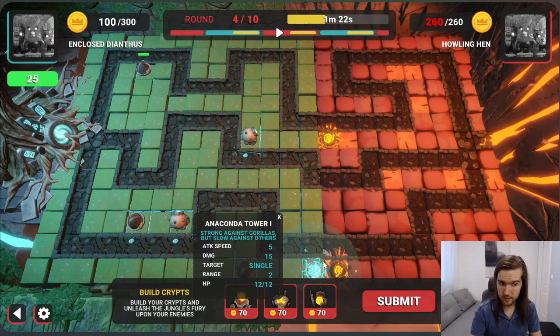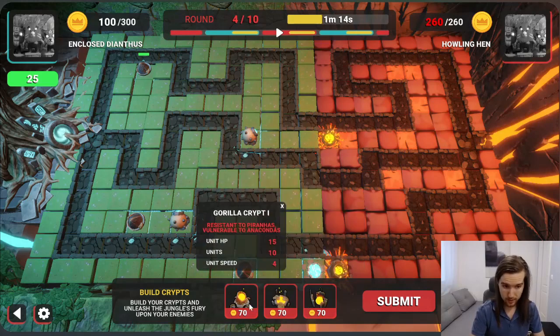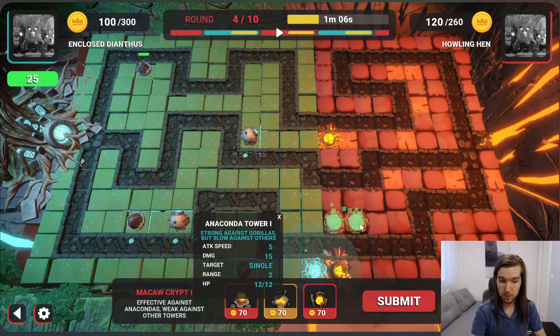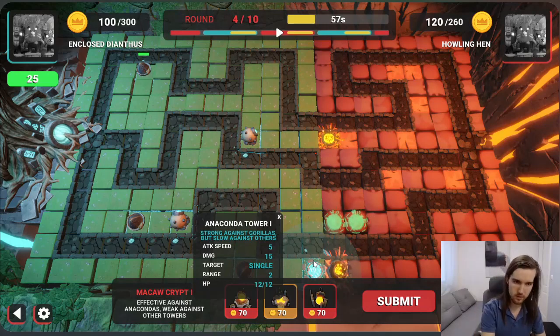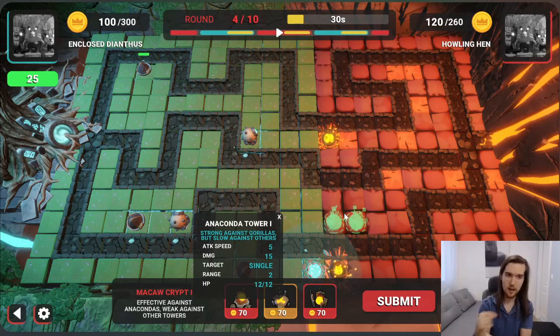As we saw, this anaconda tower was really strong against our gorillas. What we can do to counter that is actually specifically destroy the anaconda tower. Since it got placed really high up front, I can place two macaw towers right there and these will destroy the anaconda tower. What's really cool about macaws is that you place them once and they end up being a long-term investment, where you deal damage to the opponent's towers and they automatically, for free after the initial up-front cost, always deal damage — the defender has to spend gold to repair their tower in order for it to not get destroyed. One macaw tower is a one-time investment, but it continuously does damage from the third round forward, continuously forcing the defender to spend gold.